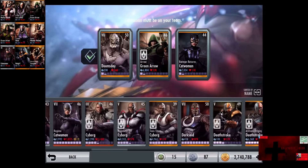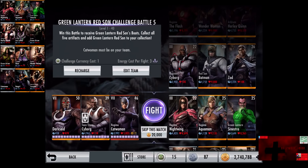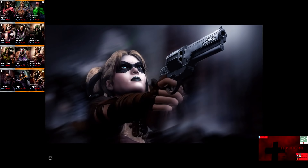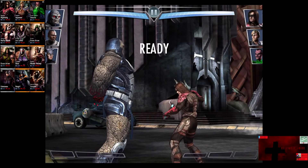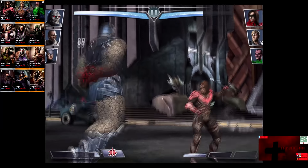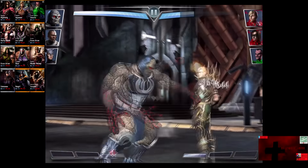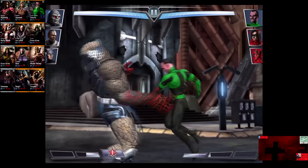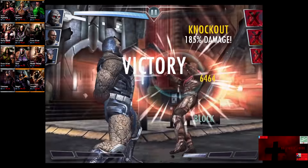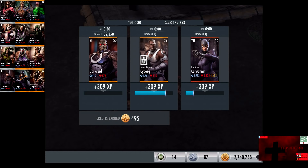We make another roster change, putting in Regime Catwoman, Darkseid, and Team Titan Cyborg. In the fourth matchup, we have Regime Nightwing, Regime Aquaman, and Green Lantern Sinestro. Silver card gains a level of 22. Skip the match is 20,000 credits. Aquaman has the most health at just over 9,000 but Darkseid can destroy people quickly — though Nightwing takes half damage from basic attacks. Power drain on Darkseid blocked for about 600. Aquaman comes in. Green Lantern Sinestro is getting crumbled. We go off the Fist of the Apocalypse which, even blocked, is enough to get rid of Nightwing for the victory in the fourth fight. 309 XP, 495 credits.